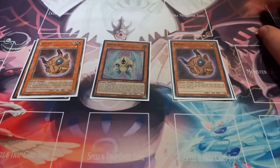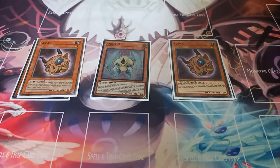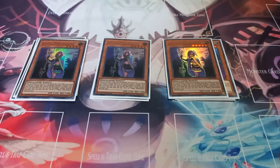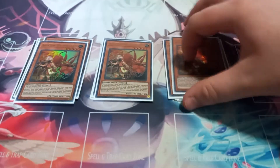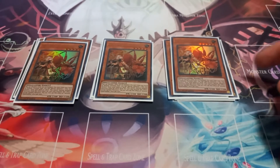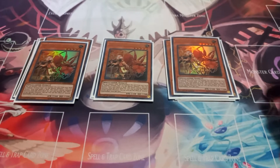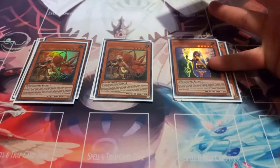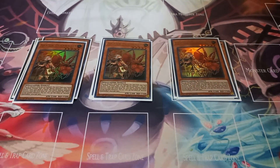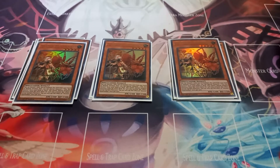Then I play two copies of Supe — Supe Duskwalker — just because you need them for the effect of Supe Duskwalker. Then I play two copies of Fire and Ascator, or Ascator Dawnwalker. Then I play three copies of Supe Duskwalker and three copies of Ascator Dawnwalker. When you use that effect, you cannot special summon from the extra deck unless it's a synchro monster, which isn't that big an issue since all the extra deck cards are synchro, so either level 6 or level 8.